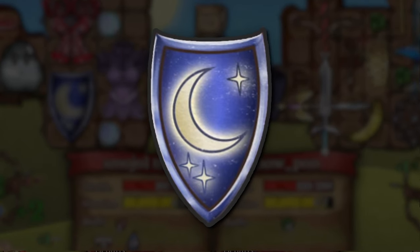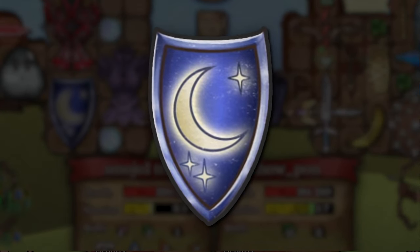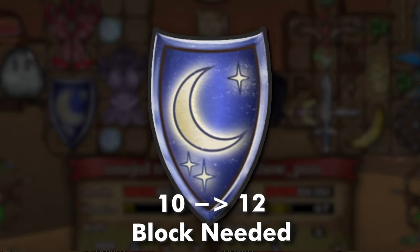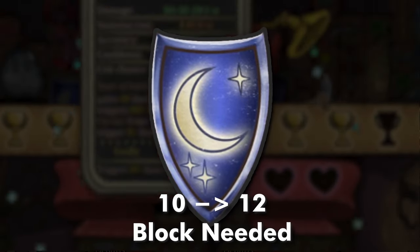The Moonshield got a well deserved nerf, however not as big as I was expecting. The block needed to generate mana went from 10 to 12, which may not seem like a great change, however that 2 difference really matters when you're having a lot of activations.